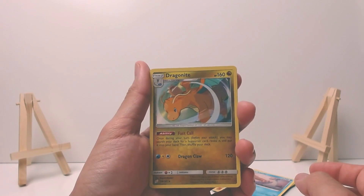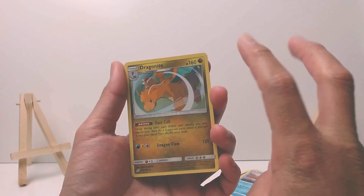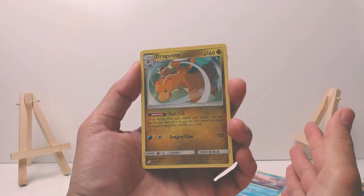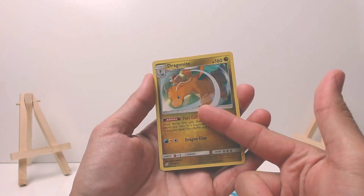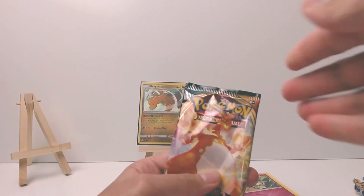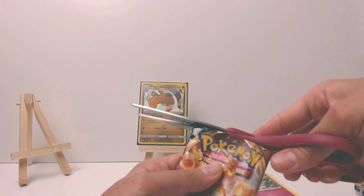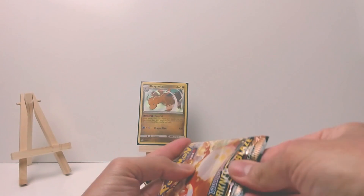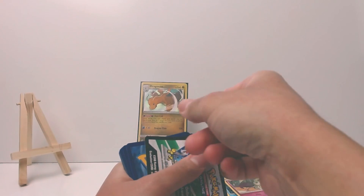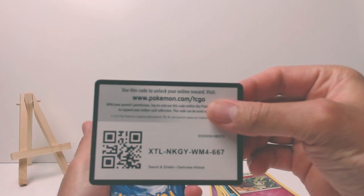See, people go hype over the orange dragon - if you want to call him a dragon - but the real true king of the orange dragons is my boy Dragonite. Let's do one Darkness Ablaze, and for some good luck hopefully you guys get your orange boy, your orange dragon. There's your code.